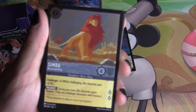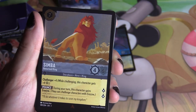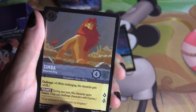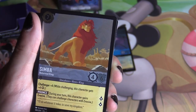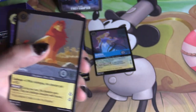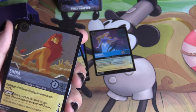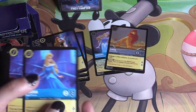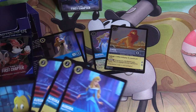The other face card is Simba, the Rightful King — a rare, seven-cost 4/6 that quests for two with Challenger +4, making it an 8/6 when challenging. All your characters gain Evasive during your turn, letting them challenge into things like Peter Pan or the Flotsam and Jetsam combo if they both have Evasive and Rush.